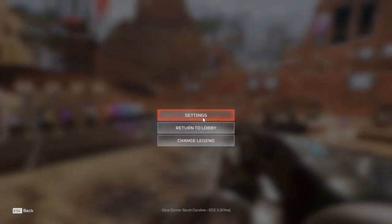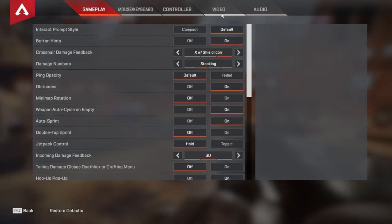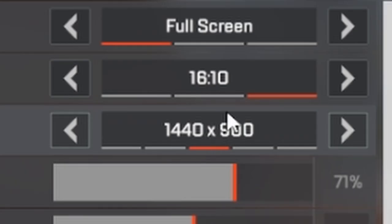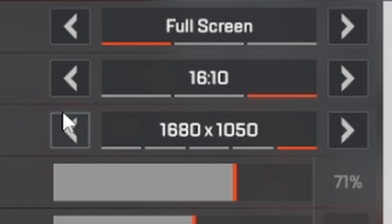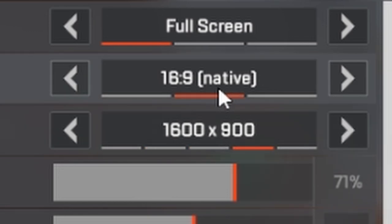The first tip is reducing your resolution. After you load the game, click on Settings then head to the Video tab where you'll find Resolution. If this value is set to 1920x1080, you need to reduce it to something lower, but don't go below 1600x900 or 1440x900, because below that point textures and enemies are so pixelated you can't see anything. Reducing this setting will already give you a massive boost in FPS.